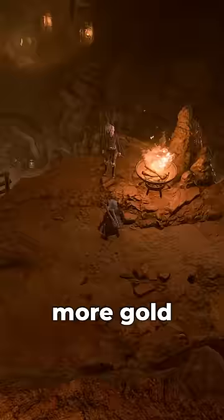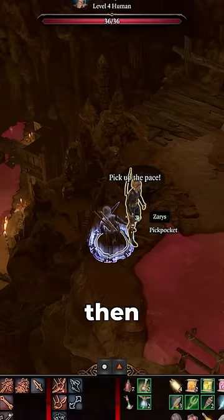This gains the Zhentarim's favour, unlocking the secret shop items. Then pickpocket the chest back to be able to have the Iron Flask straight away.